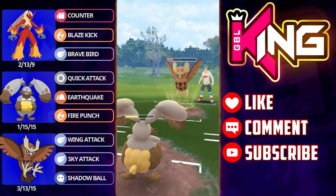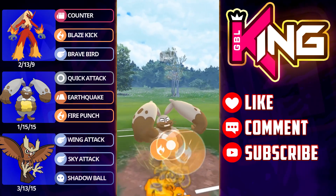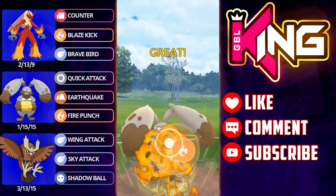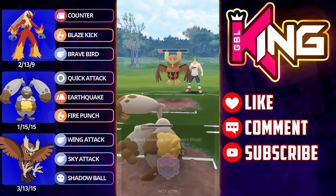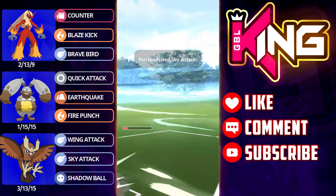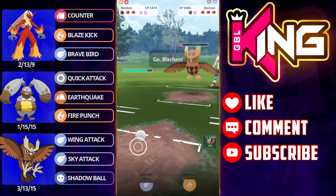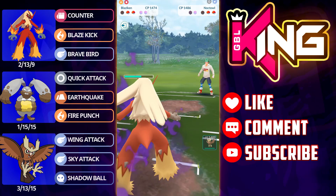In hindsight I probably could have shielded this one right here and even shielded up the next one. Keeping that health in Diggersby would have been vital. The opponent would have had to go for Mud Bombs, so maybe I could have considered that. But the opponent does shield here, which is actually quite decent now, and there's a chance we can win this because — even though we're getting super effective done against us — if we can just farm up a little bit extra we can win CMP on the Stunfisk and look to maybe get off multiple moves.